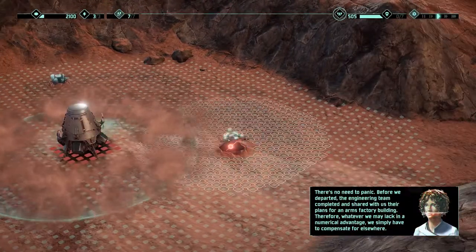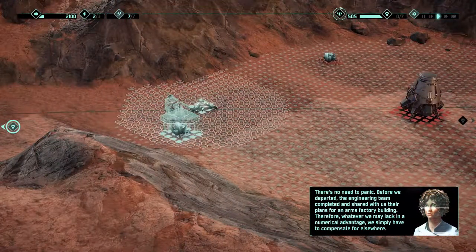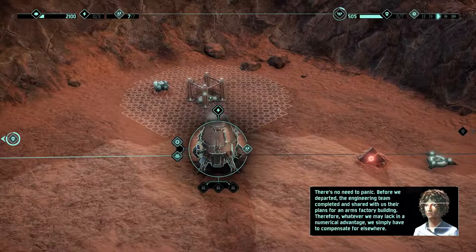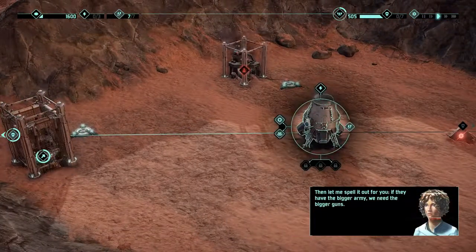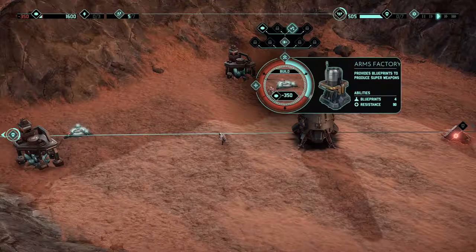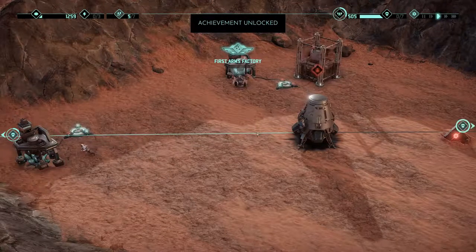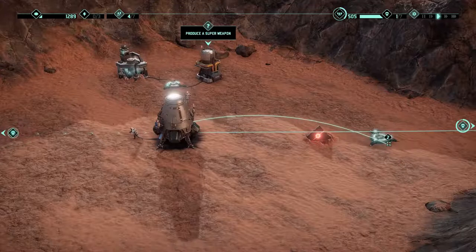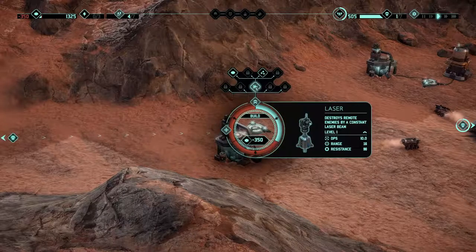Let's get these down — build one here. Engineering team completed and shared with us their plans for an arms factory building. Whatever we may lack in a numerical advantage, we simply have to compensate for elsewhere. Let's build the arms factory and get some people in there. Let's see what else we can build. We'll want to change our perk as soon as we can. Get a person out here and there — they're incoming from over here right now, so let's build some lasers.